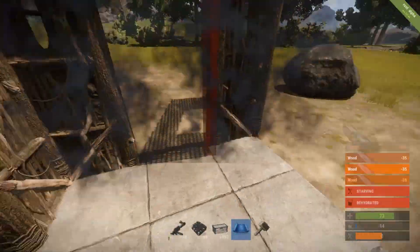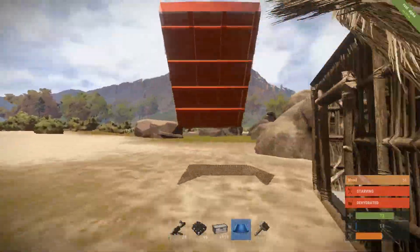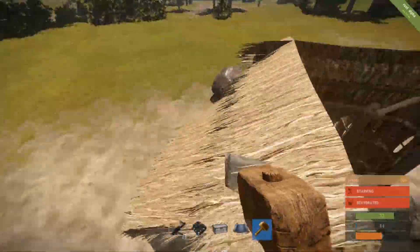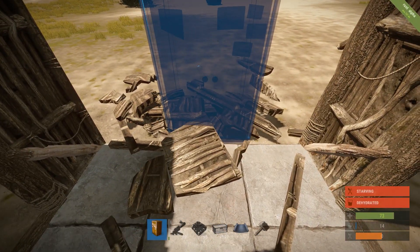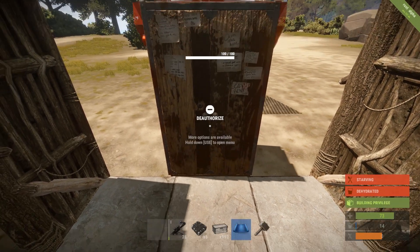This base sits on a single foundation — that's why it's so cheap. Place doorways all around the foundation and attach roofs to the doorways. Stone the roofs first. Place the cupboard just right outside on the floor; it's easier to place without the doorway.